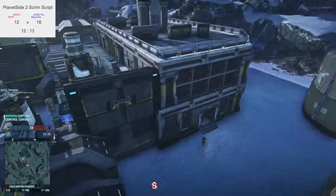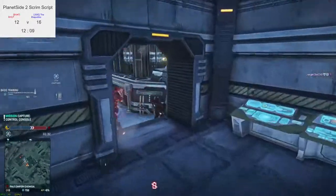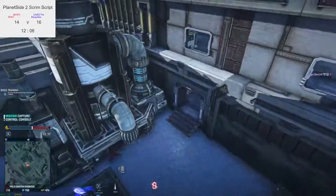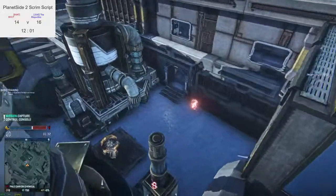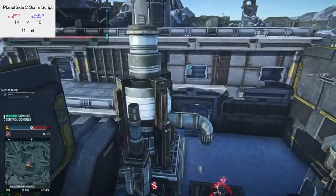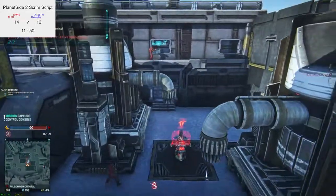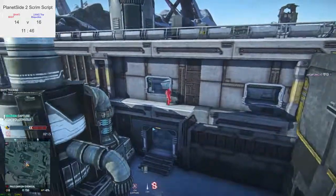NC have a good spread around the western side of the base but they're not really in any buildings. They make a push onto the point — well done. The NC bolter is more downstairs than upstairs, which is weird. Maybe the enemy bolter is upstairs — but that might be a good reason. If you are a bolter and you get bolted in the head, there's not much you can do about it apart from cloak.